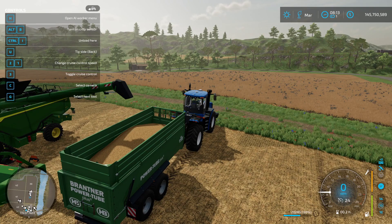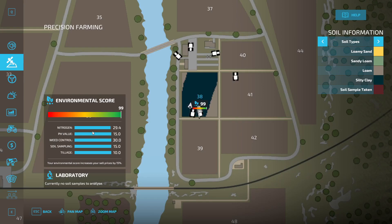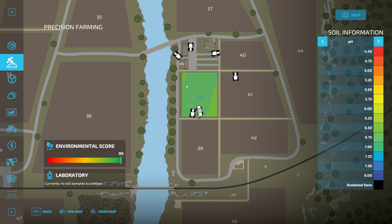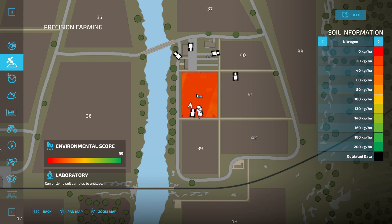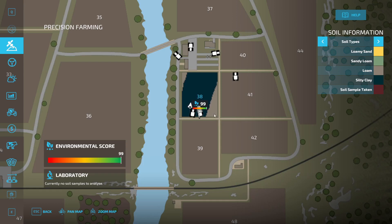We got 20,000 liters of wheat out of this field — pretty good. This is the final environmental score: we hit 99. It filled in completely for nitrogen and pH like I said it would. The pH is still looking pretty good since you only need to lime about every three crops. Nitrogen took a big hit though — we sucked a lot of nutrients out of the soil. If your field is mostly loam and sandy loam, it'll ultimately yield more than a field full of silty clay, which is terrible soil.